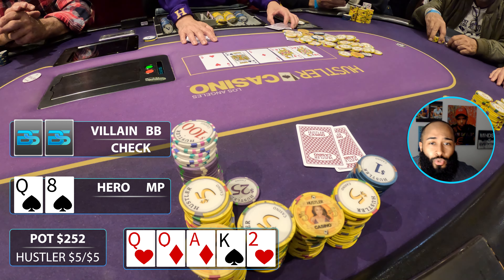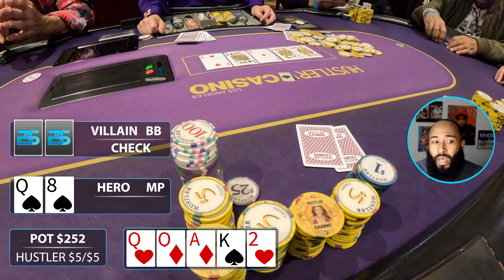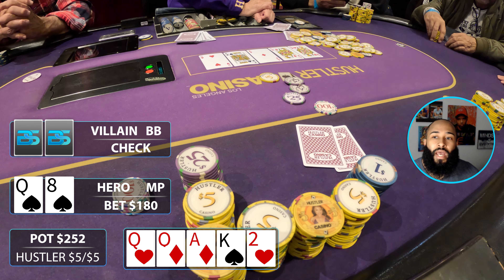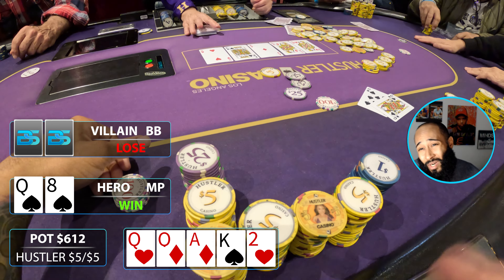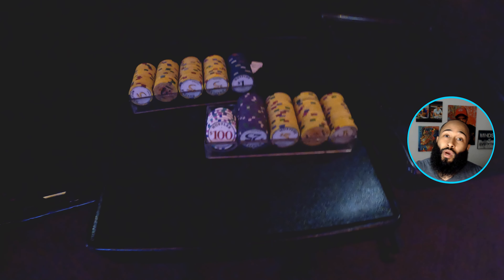River comes the two of hearts — a beautiful brick. They check and I bet $180, thinking about jamming but that would be 1.5 to 1.7x pot, so I go for a normal sizing. My opponent tanks for about a minute and a half, then calls. I turn over queen-eight suited and they muck — they probably had an ace and thought they were chopping or that I was bluffing. Very happy with the result. Final session profit: $720. If you like big cash game sessions, check out the 5/5/10 with a $20 straddle at Hustler Casino Live.